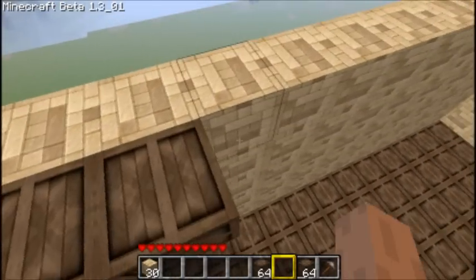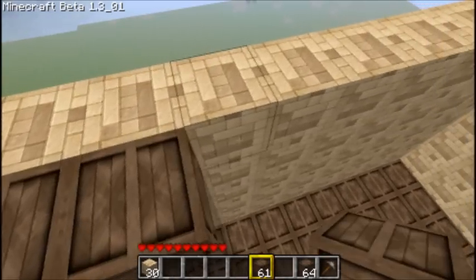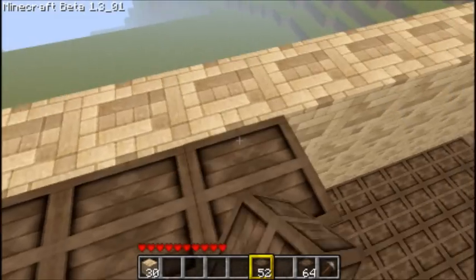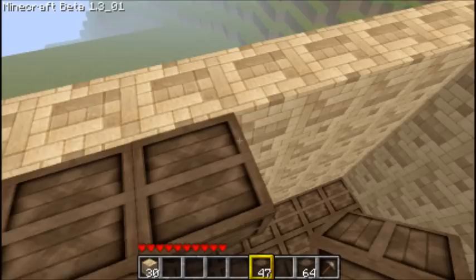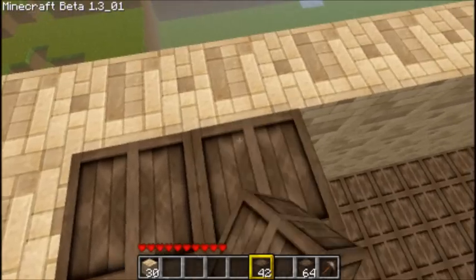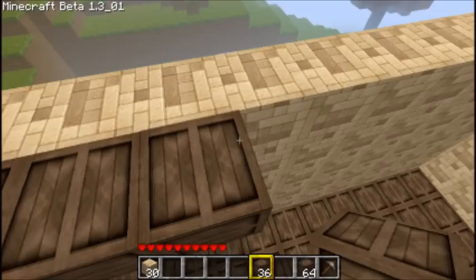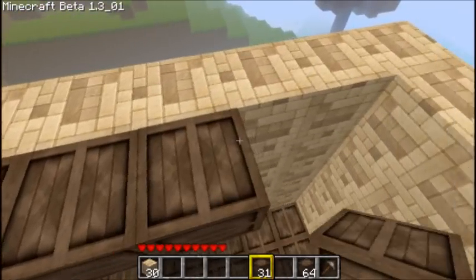Let's finish this floor, and then the last floor we'll do sandstone for the roof because it'll look good. We'll finish the floor, and then we will put in some windows. We're gonna do the same windows as we did on the bottom floor — I think that'll look good, so it's symmetrical.